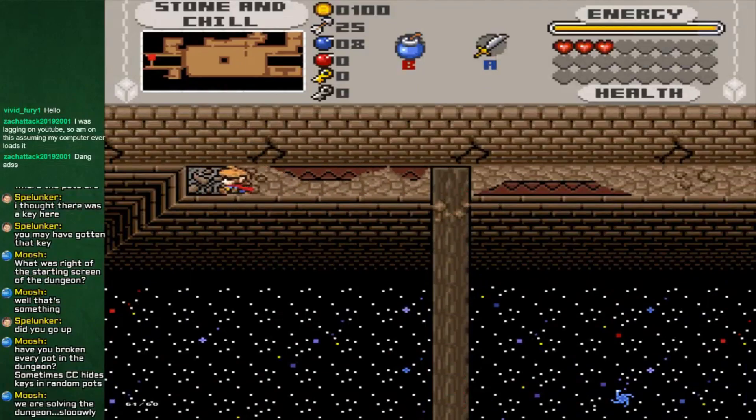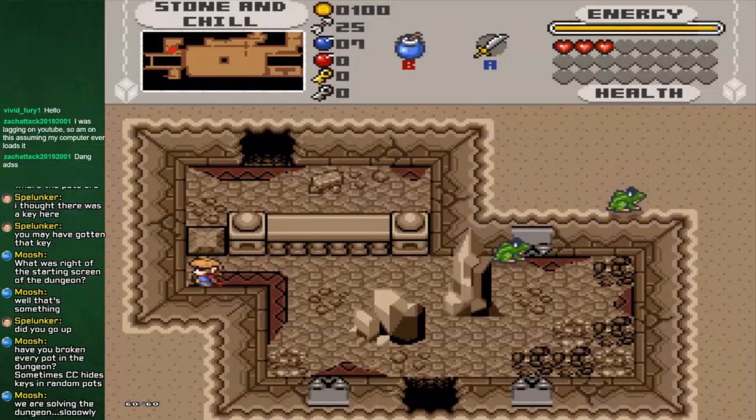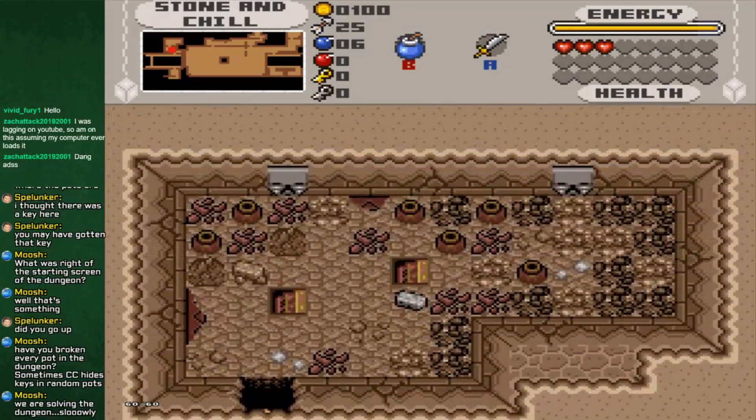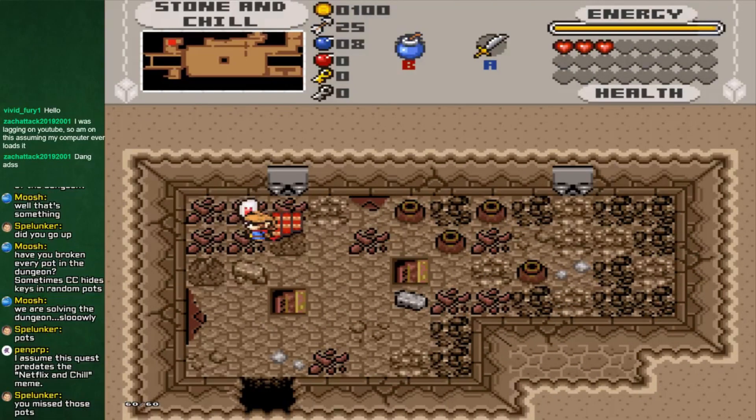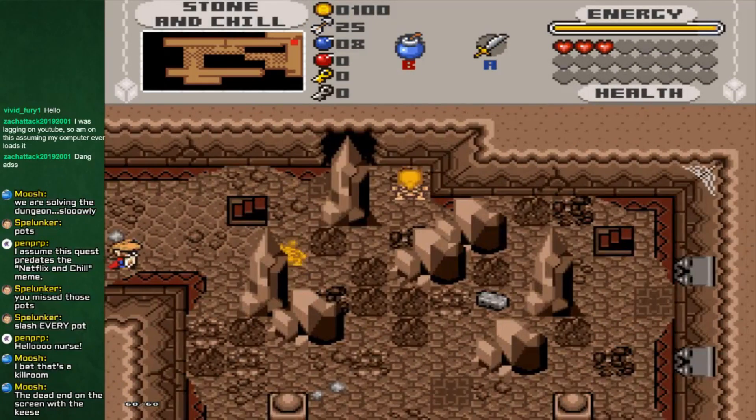Am I supposed to assume it's like a bottomless pit or something? Because it looks like stars. Why are there frogs in a stone and whatever 'chill' means dungeon? Two staircases right next to each other - what is this, gauntlet? Thank you, spelunker. Awesome. Let's go - I like this staircase better. It doesn't throw me into the other one right away.